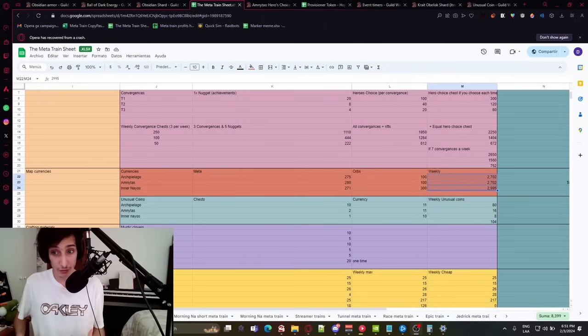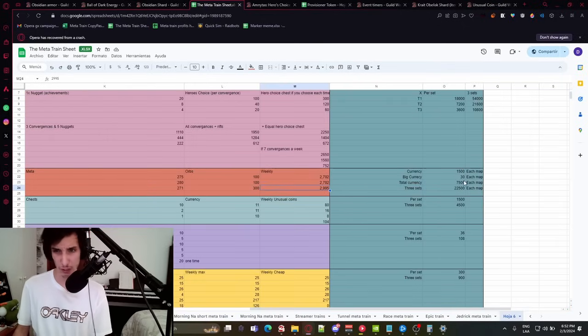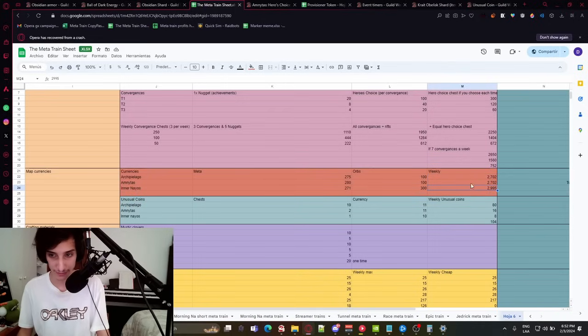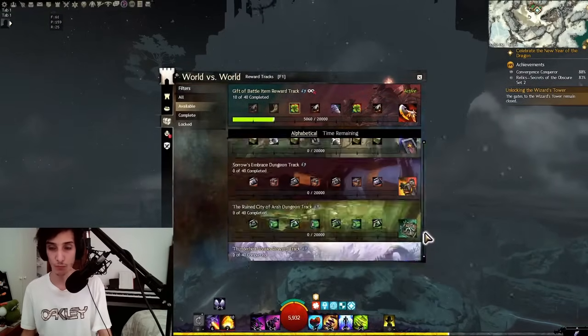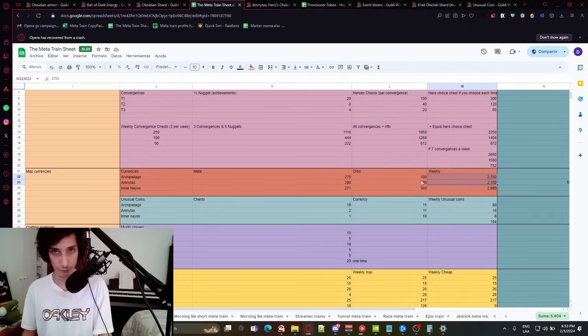In total weekly, you'll get around 2,700 for Archipelago and Amnytas, and almost 3,000 for Inner Nayos. Since you only need 7,500 of each for one full set, you can finish in a little more than three weeks — as long as you do it every day. All three sets will take around nine weeks. You can actually skip some of the Archipelago and Amnytas grind by doing the PvP or WvW Secrets of the Obscure reward track, which gives a bit of each currency, though it doesn't apply to Inner Nayos.